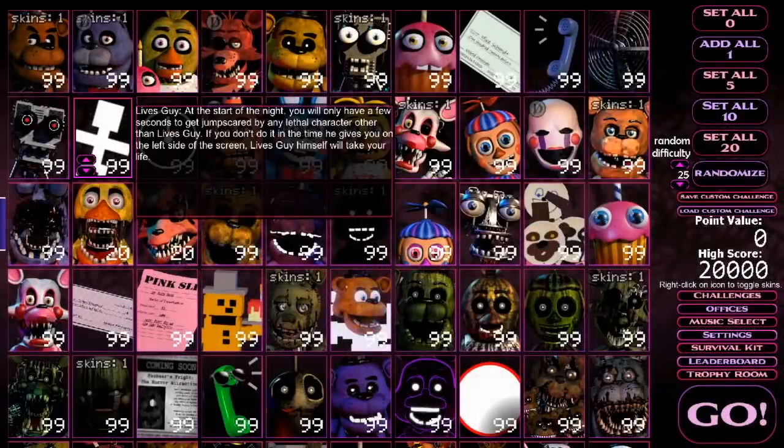If you don't know who Lives Guy is — basically his mechanic is that at the start of the night, as you can see in the description, you're going to have about 40 seconds to get jump scared by a lethal character — so a character that legitimately kills you, not a phantom animatronic or anything like that. And if you don't do this in time, Lives Guy is going to take your life. Kind of ironic.